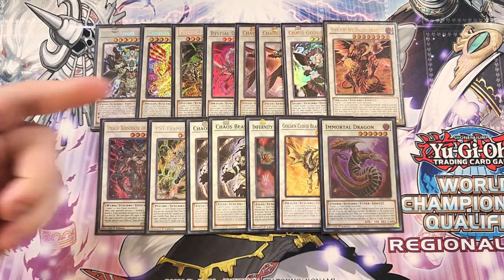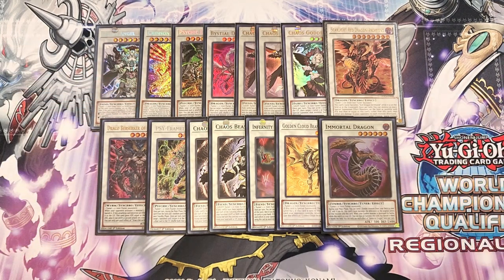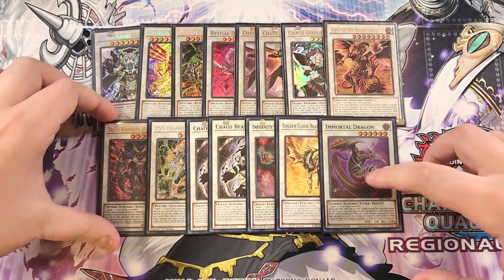Finally, we play a single copy of Immortal Dragon. Immortal Dragon is a tuner synchro monster, making it very easy to step into Crimson Dragon — a Bystial plus Immortal Dragon equals Crimson Dragon. It's also great because you can send Plaguespreader Zombie to the graveyard to level manipulate this card.